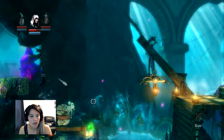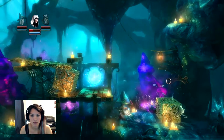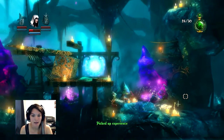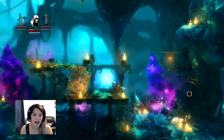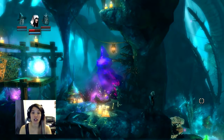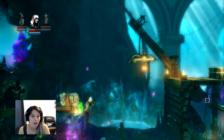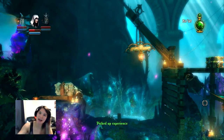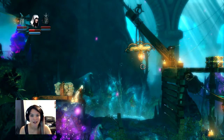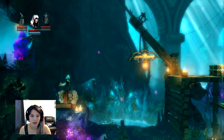Oh, ow ow ow — come on, that should have been a hit. There we go, that's a little rough. Got some health back there. That is one thing I've recently found frustrating with this game — there's so much to look at and it's really beautiful, but I find especially when enemies are spawning I try to get out of the way and my character will interact with an object instead of actually fighting. It just gets a little confusing.